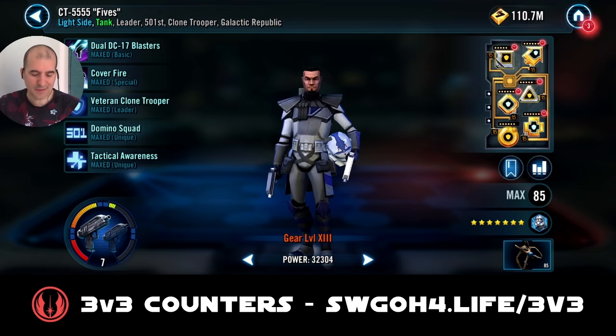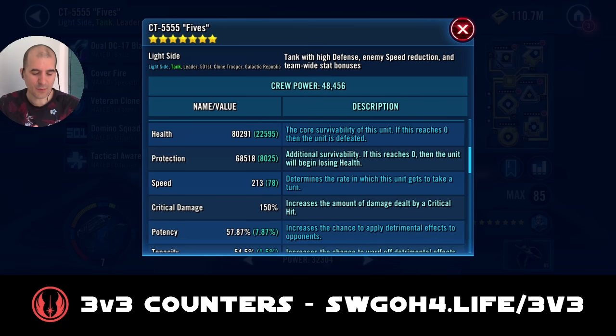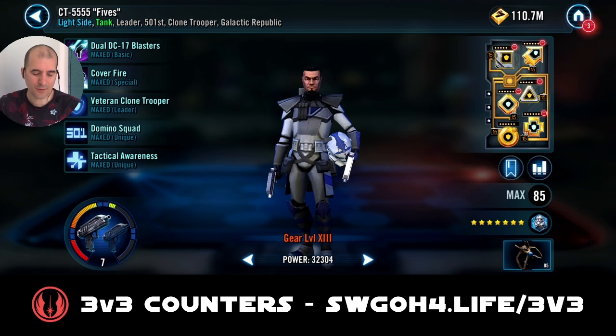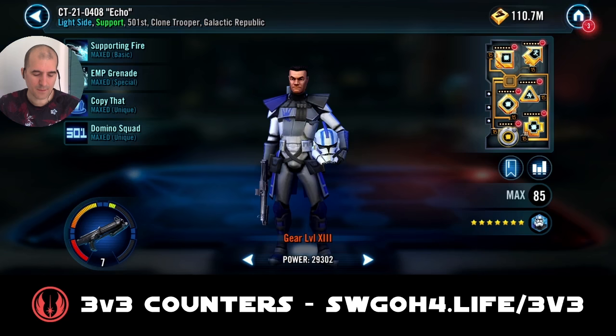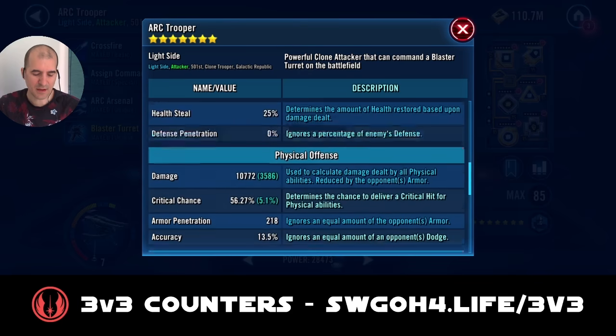The mods on the other guys I didn't change — these are just the mods I already have on them. Fives is modded mainly for defense, so very high armor on Fives. Echo I have modded for damage. Arc Trooper is also modded for damage, similar to Echo.